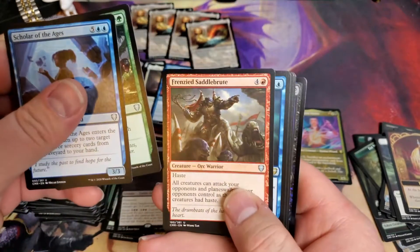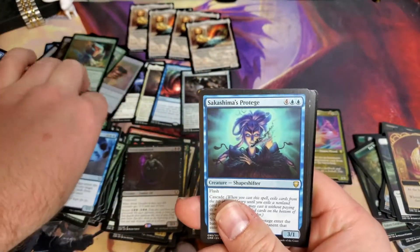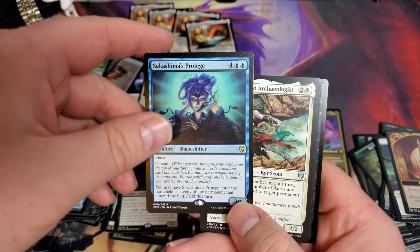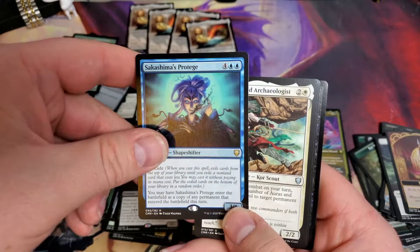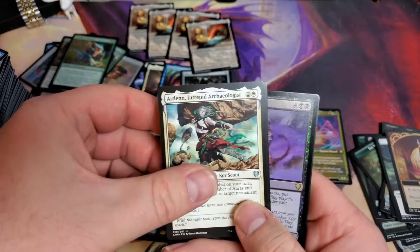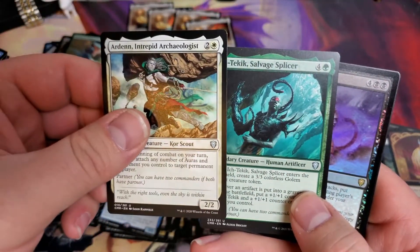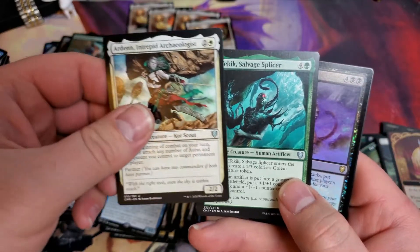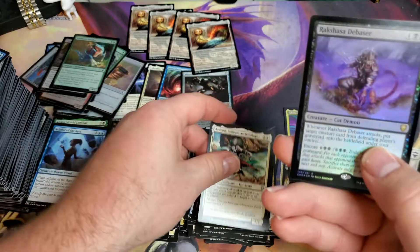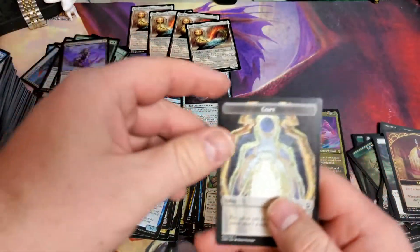Last pack - let's see what we get. Sakashima's Protege - he has cascade, and enter the battlefield is a copy of any permanent that entered the battlefield this turn. Beautiful. Arden. And Rakasha Debaser - that's pretty good. That's our foil, another foil rare for us.